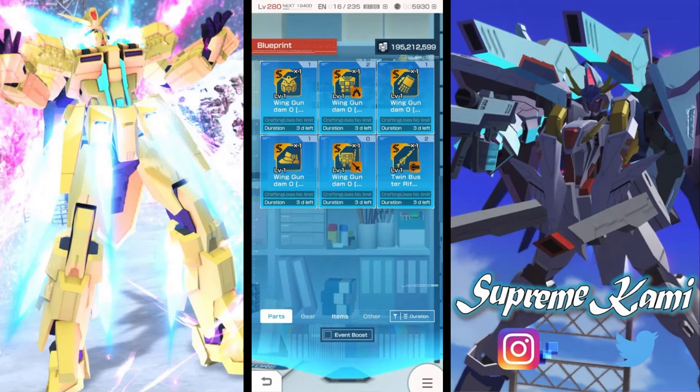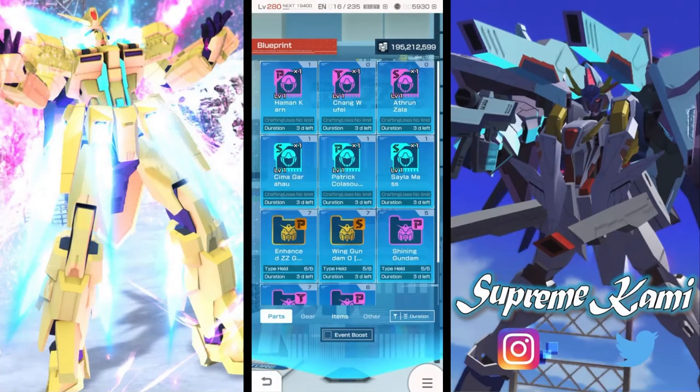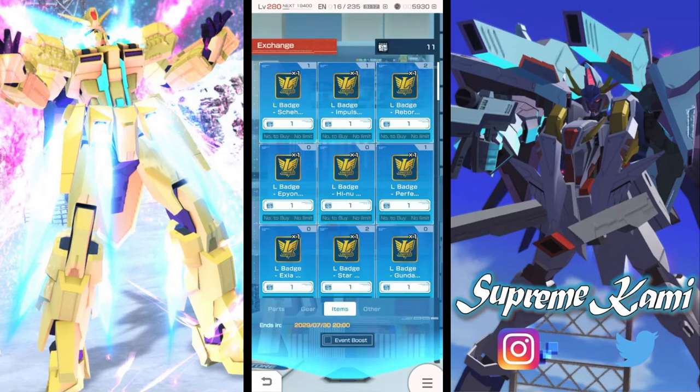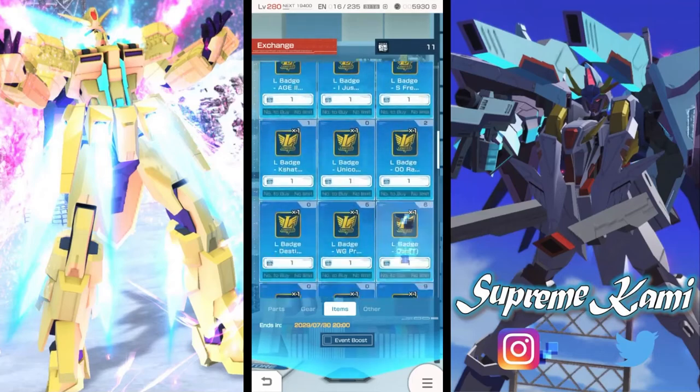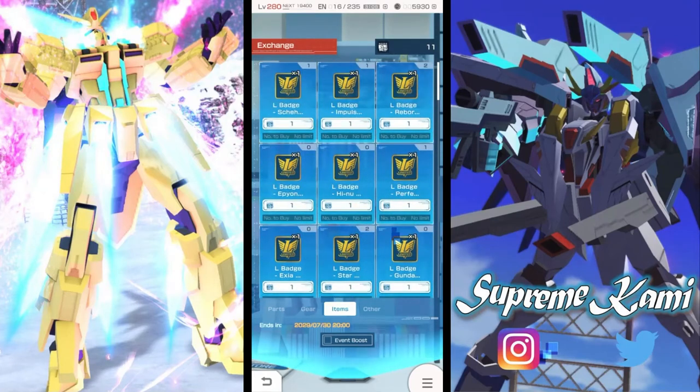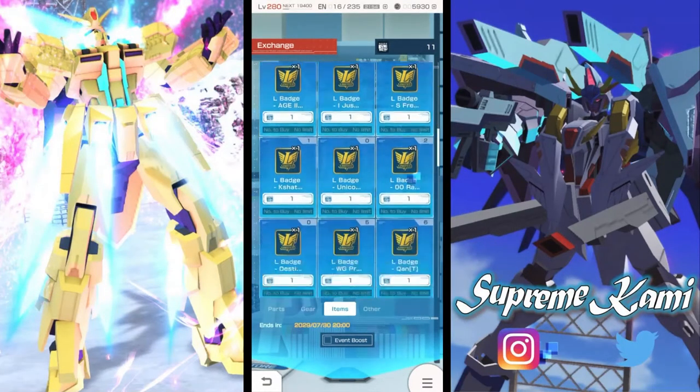Are these two suits even good? Keep in mind that Wing Gundam Zero is not on this L-badge roster because the Wing Zero alteration came out after the roster was established. So you won't be able to exchange for it. The Enhanced Double Sata does still allow you to alter parts and get some L-badges.